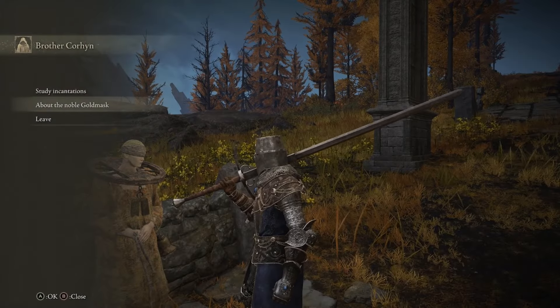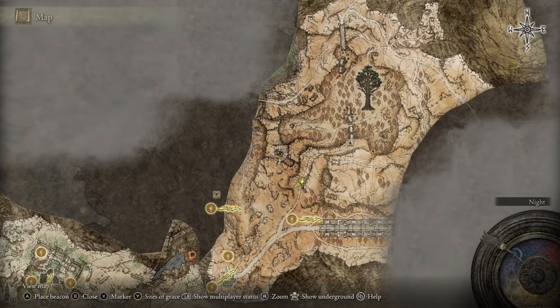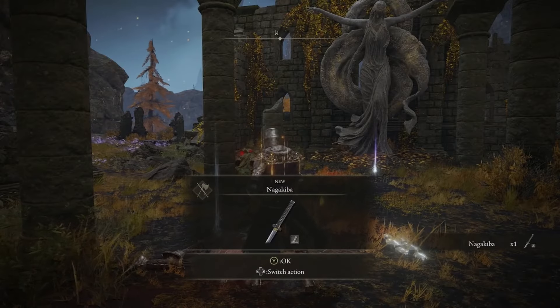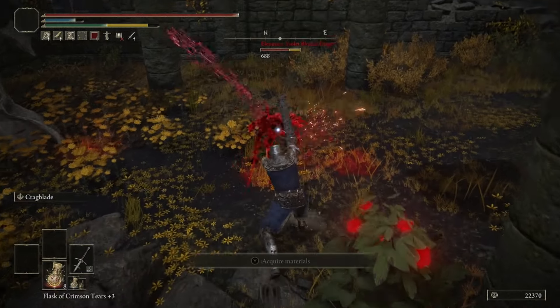Once you meet Corhyn at this location, head down to the Second Church of Marika and help Yura defeat Eleonora. You'll find Yura wounded on the battlefield within the church — he'll drop the Nagakiba. If you walk forward a little bit, Eleonora will spawn and you can battle her there.